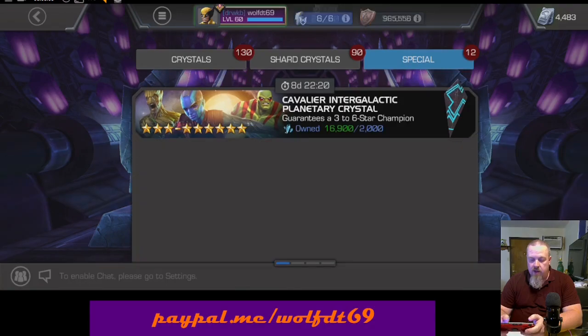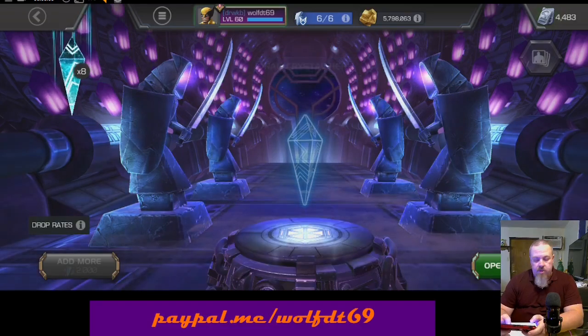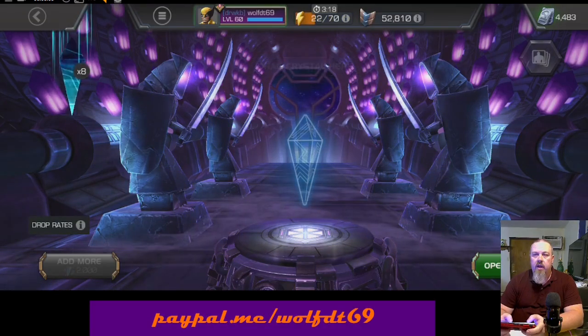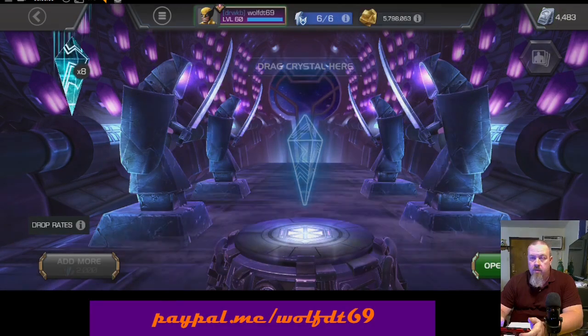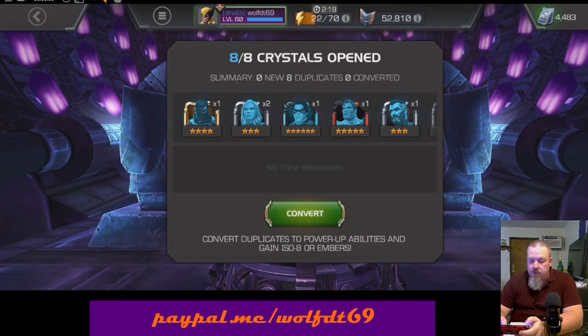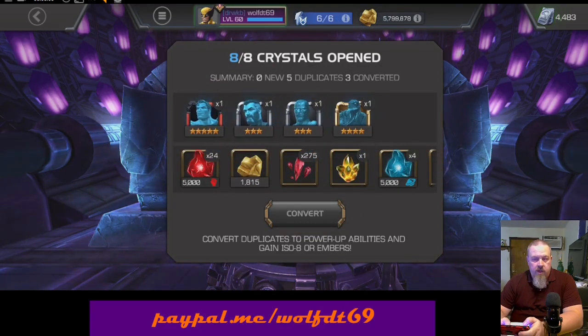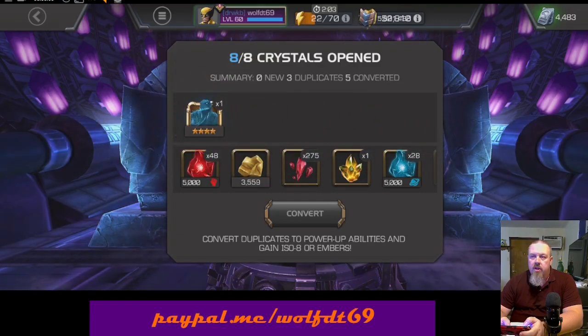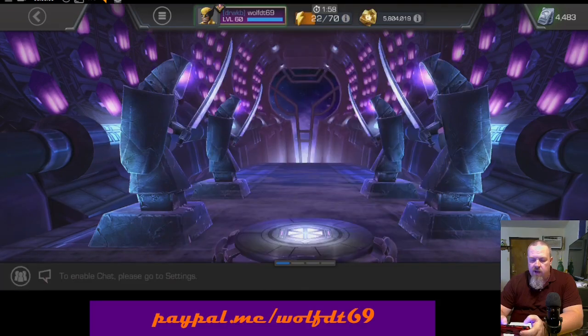We're going to start right off the bat with the Cavalier Intergalactic Crystals. We got eight of them, so let's go ahead and pop these and see if we get anything worthwhile. Right off the bat nothing new, but we did get a six star Winter Soldier and a five star Hyperion — and that is an Awakening. Hyperion to 160, that's not bad at all.